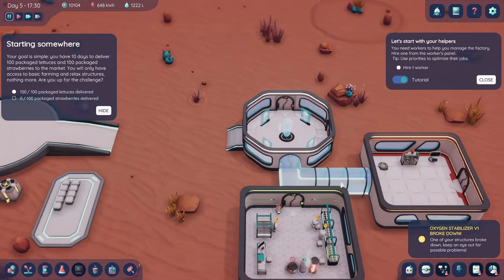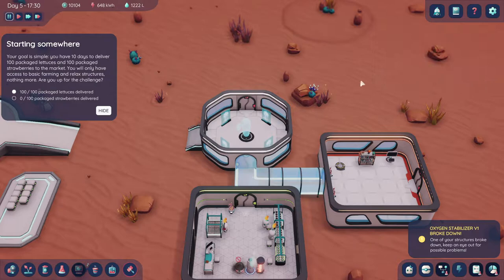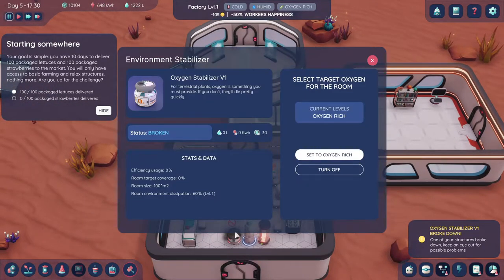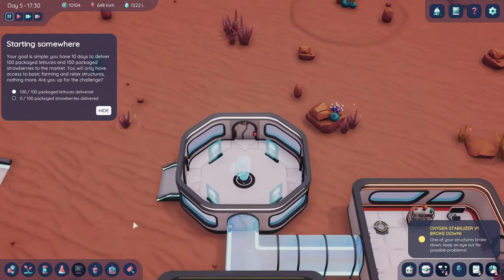So we're going to start the challenge. I'm not sure why it has the tutorial — I guess because it's almost starting from the beginning. I'm going to pause everything. I know one of these is broken down; they should fix this. Let's see how much money we have and do some buying first.